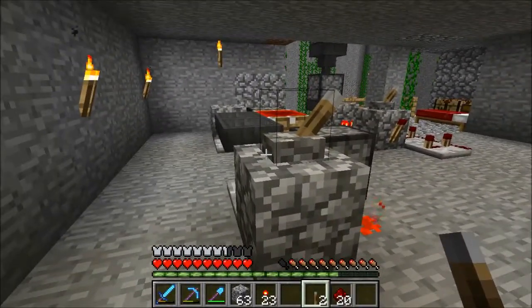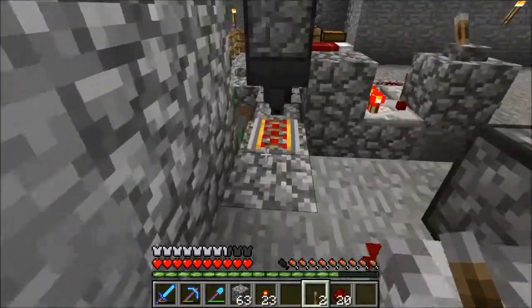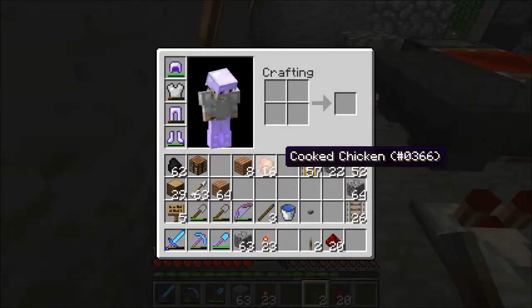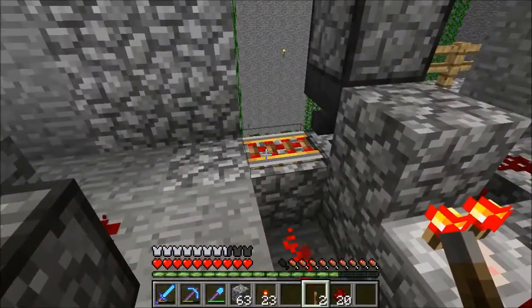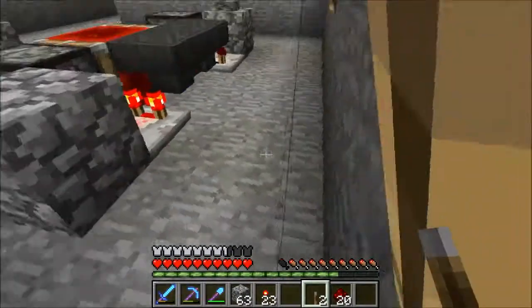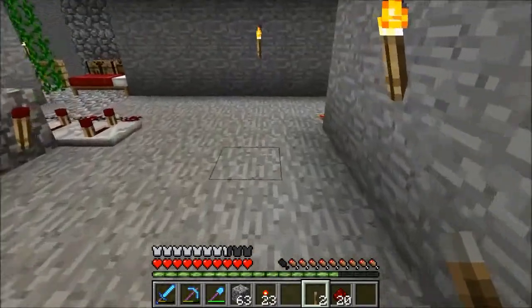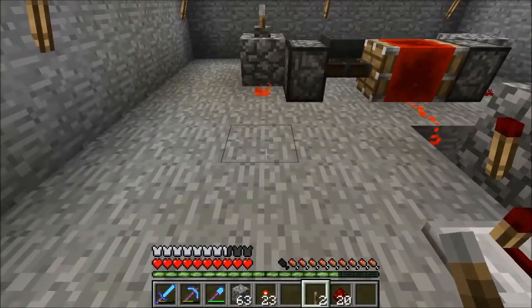The next thing is I only want this running if I've got a minecart here, and the best way to do that is to use a detector rail. When a minecart goes across the detector rail it sends a redstone pulse — not a signal, a pulse — unless the minecart sits on the detector rail. So what I want to do is detect that a minecart has come in, turn on the clock, the minecart comes over here, and then the clock will run for however long. The minecart will sit there, fill up just as long as the clock is going, and then leave.